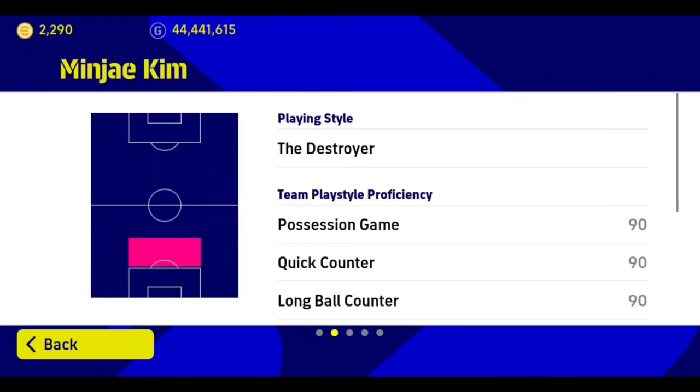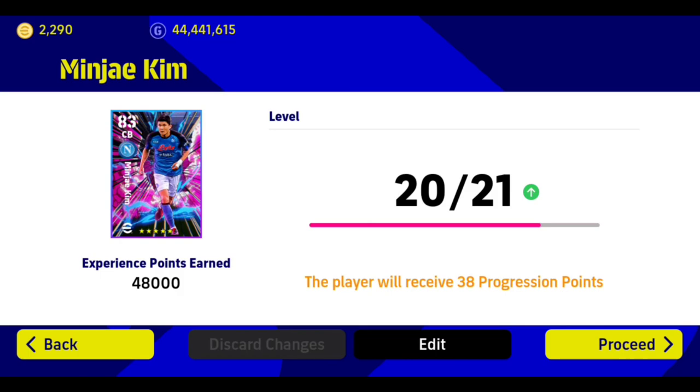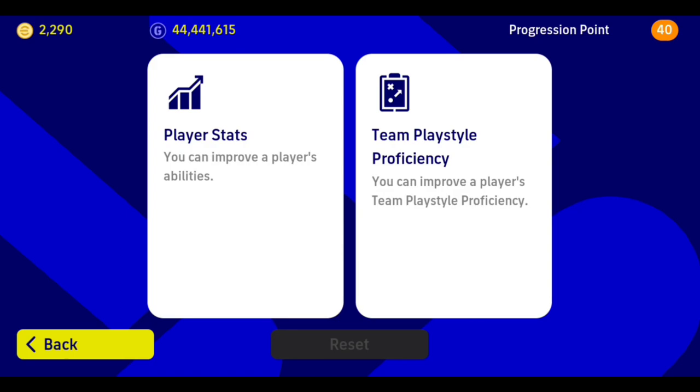Let's quickly level him up to see what the max level will be. Let's use 10,000 trainers — okay, he's at 19 already, then 21. Let's use 1,000. Perfect. Now we've leveled him up. You can distribute the progression points, and remember you can reset your progression points — I made a video about that, check the channel.